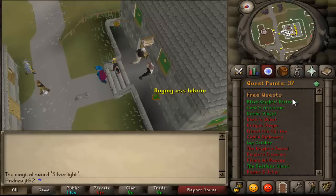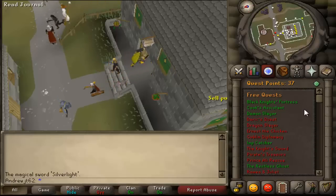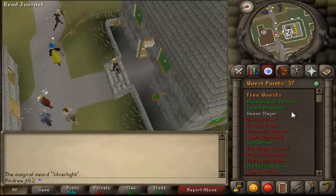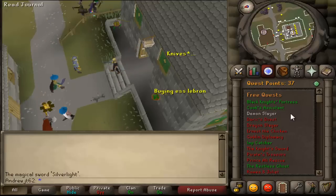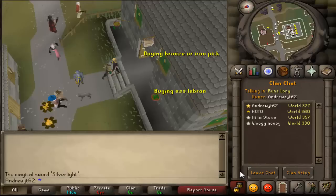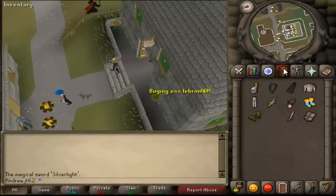Black Knight's Fortress — you need that for Recruitment Drive. Cook's Assistant gives nice cooking XP, and you also get the range in Lumbridge which has a lower burn rate than all other ranges in the game, so very useful. Demon Slayer — you don't really need to do it for any particular reason but it's fun and kind of interesting. This is the third time in my life I've been doing most of these quests, because I have two accounts: Andrew JT62 and Andrew AJT62. Andrew AJT62 is a pure in EOC, and Andrew JT62 is my main. Join the Andrew AJT62 friend chat — usually at night we'll get like 10-12 people and some pretty nice conversations.